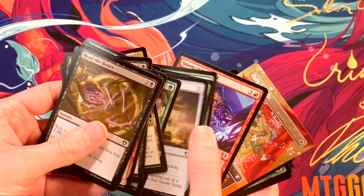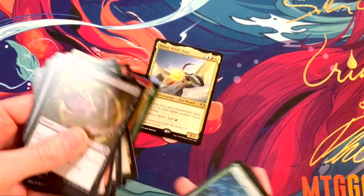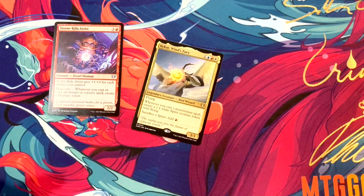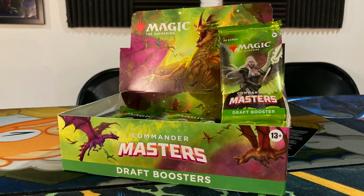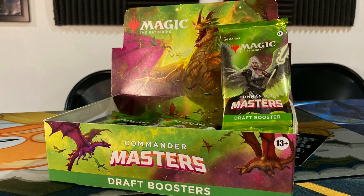All of this is true whether or not you're playing Commander Limited, so let's get into the specifics for Commander Draft. First of all, when you receive a pack in Commander Draft, you'll pick two cards instead of just one. This helps increase your chances of getting cards that work well with your Commander, as well as helps the drafting process go by a little bit faster. It may also be good to know what's different about these packs — instead of 15-card packs, Commander Draft boosters have 20 cards.